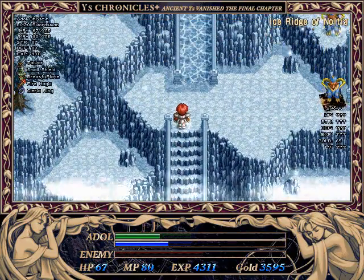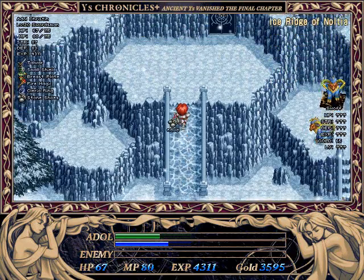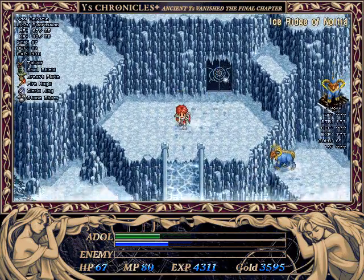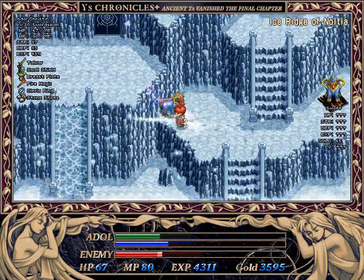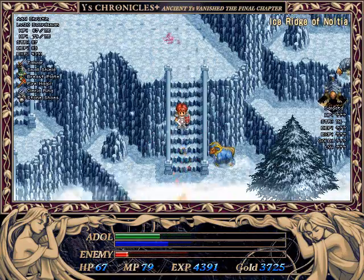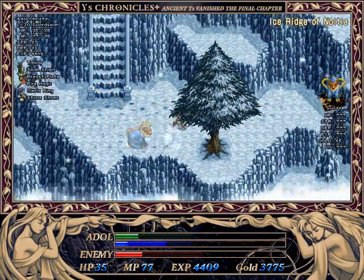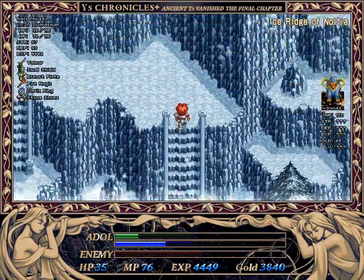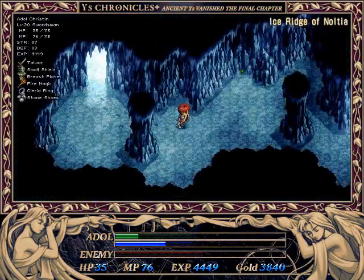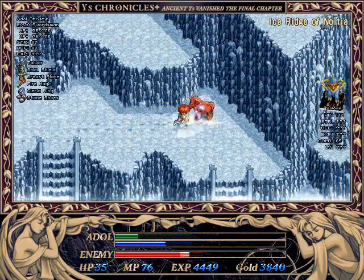But then I remembered, hey, I have the stone shoes. So up here are... well, apparently that's not the boss door, so we're gonna have to go back and do something about that, as soon as I can figure out how going back actually functions in this game. It takes a while. Sometimes the lack of direction sense gets you. The Ice Ridge of Noltea theme is actually one of the better received ones in Ys.